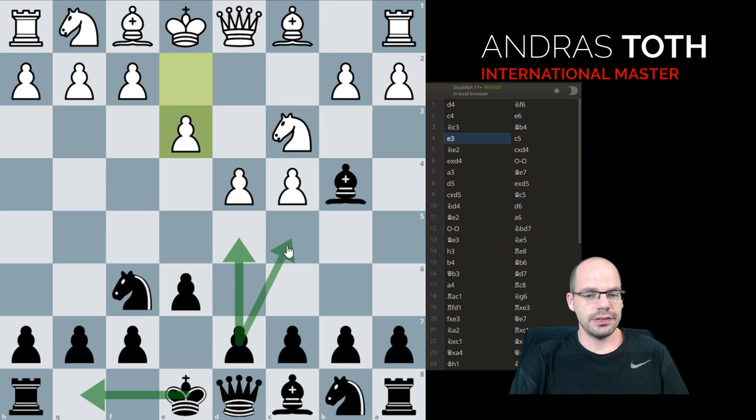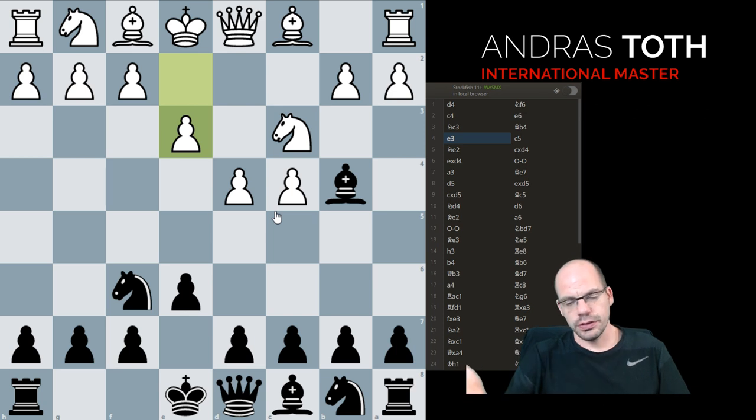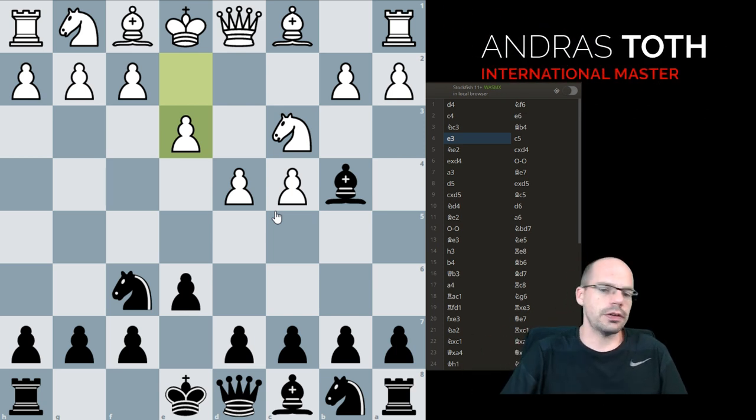After e3, Black has got castles, d5, and c5 as the most common moves, and very often they actually transpose into each other. However, for reasons I'm about to explain very soon, I recommend that we start off with c5.